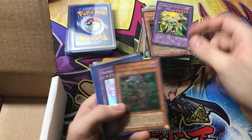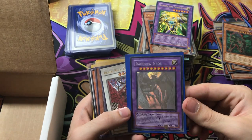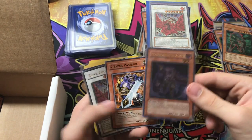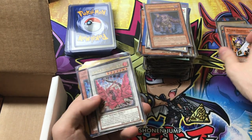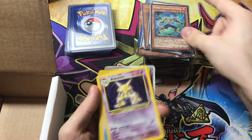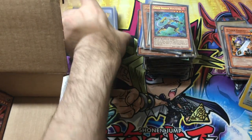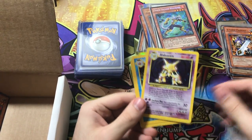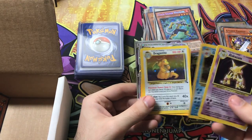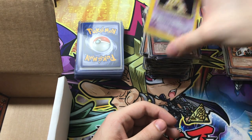Thunder Giant. First edition Double Dude ultimate rare. Rainbow Neos — check out that sweet ghost rare. Black Rose Dragon. Plague Spreader Zombie — this is for an X-Saber deck I was building. First edition Black Rose Dragon. Another Coach Soldier Wolfbark. And it looks like we got a few Pokemon cards in here too. Look at this pile, and we still got a lot more. This is my biggest Cool Stuff order of all time, aside from one time they had a Black Friday sale on Crimson Invasion booster boxes.